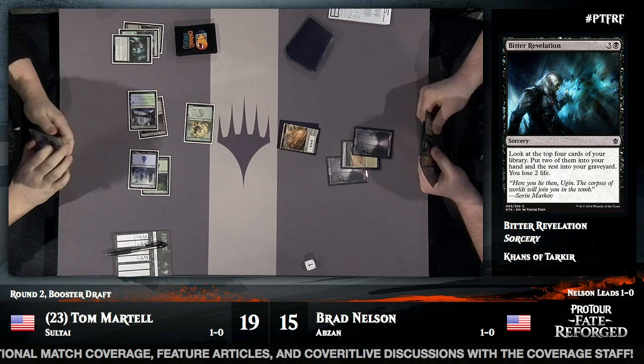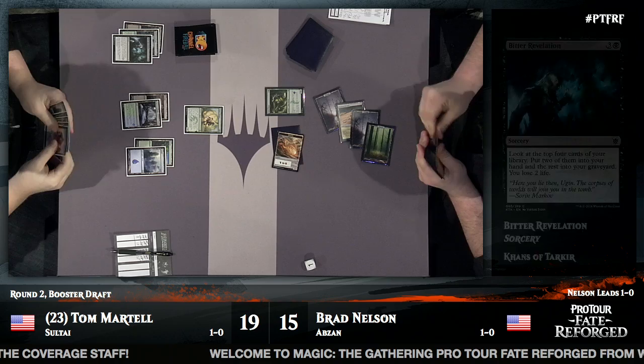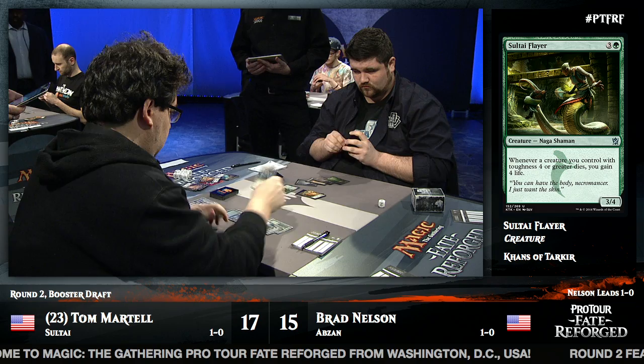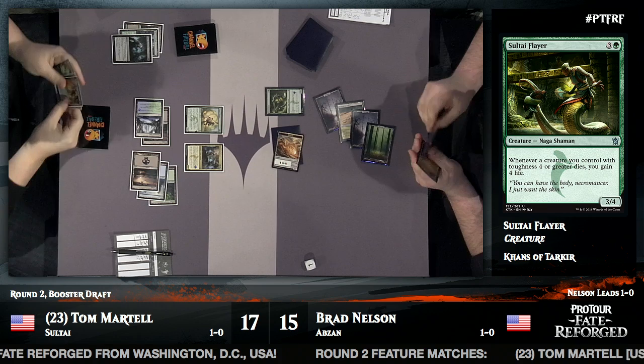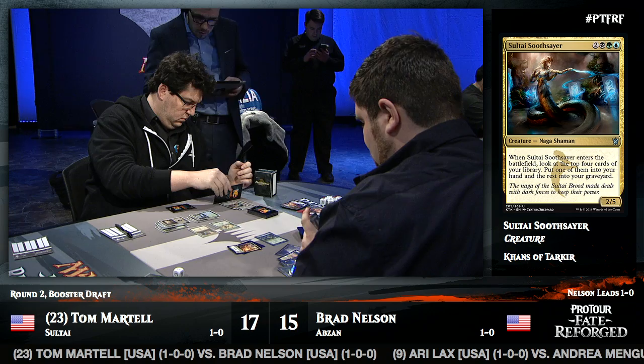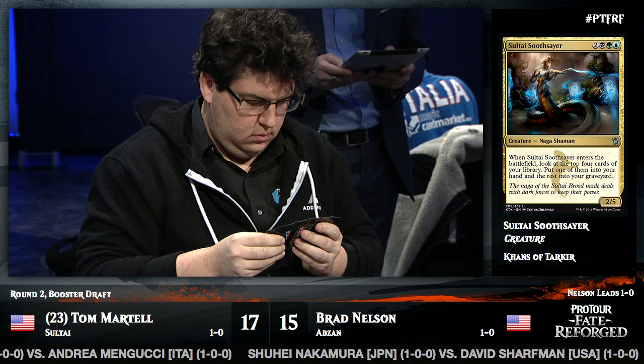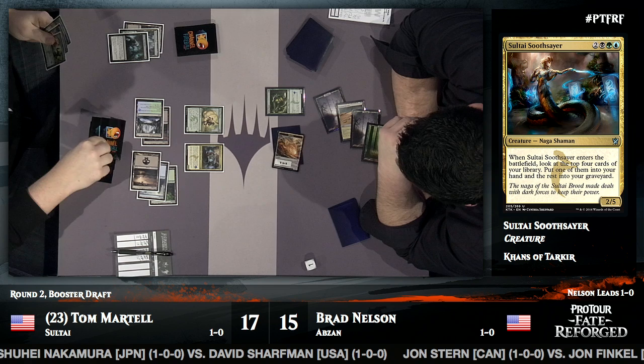Brad finds a Forest and adds a Sultai Flayer — a giant stop sign for Tom. Then Sultai Soothsayer appears, one of the commentators' favorite cards. Last game Tom had two Sultai Soothsayers stuck in his hand; this game he's able to hit one on turn five. It has an enter-the-battlefield trigger that lets you look at the top four cards and put one in your hand — and in this environment, better than putting three on the bottom, it puts them into your graveyard. Tom already has a well-stocked graveyard for efficient Delve. He dumps a Hooting Mandrills into the yard — and it looks like Tom has a Treasure Cruise.